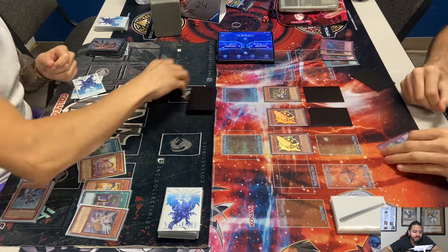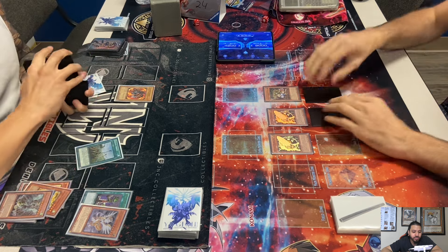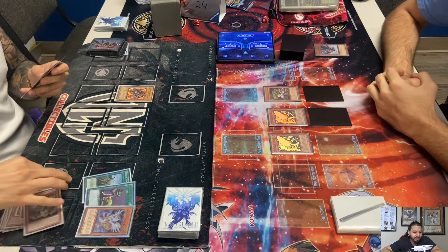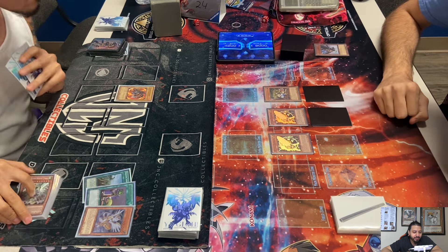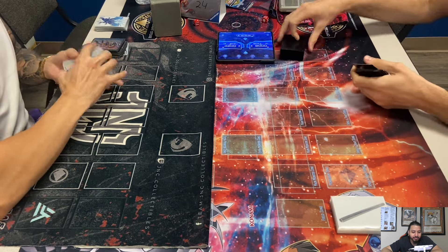Cam chains DD Crow to the Tempest effect. If Dennis doesn't have another play, he's cooked — and yep, he scoops it up. Game three!